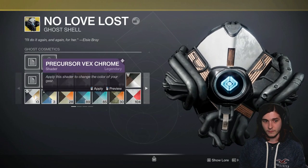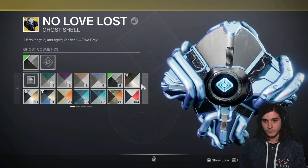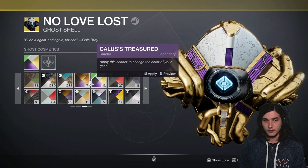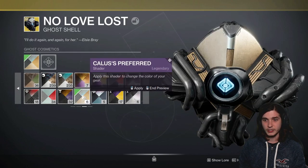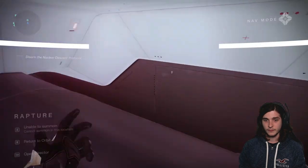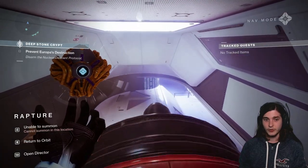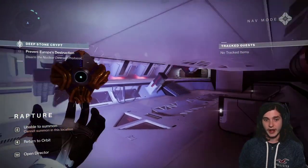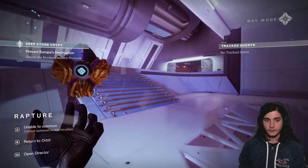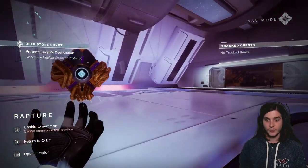This is going to be the Rock Bottom triumph, which requires you to find all five hidden exo stranger logs throughout the raid. It gives you the raid exotic ghost, the No Love Lost shell, as a reward. The ghost shell is required for the badge, which is required for the title, so pretty much everyone going for the title is going to need to do this.